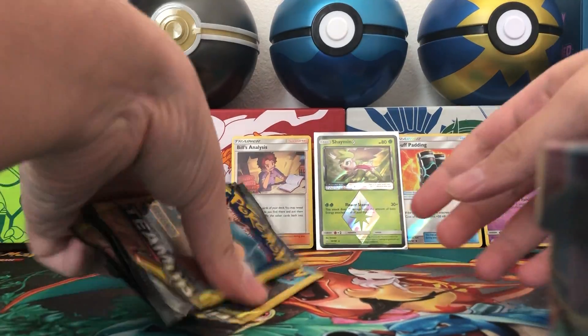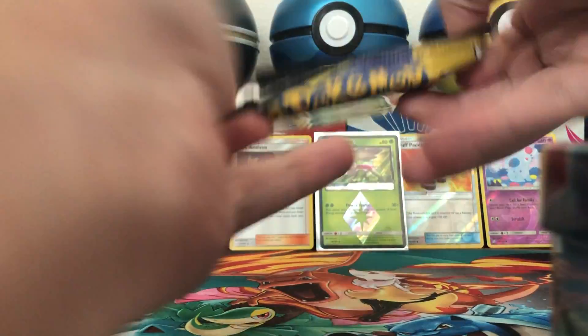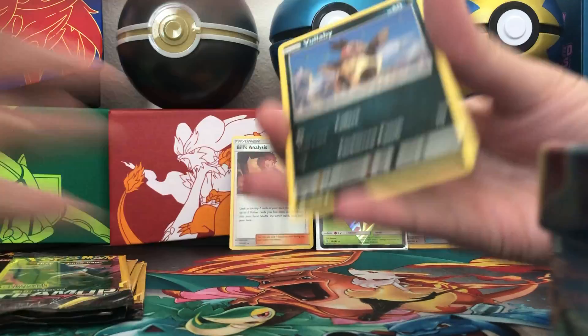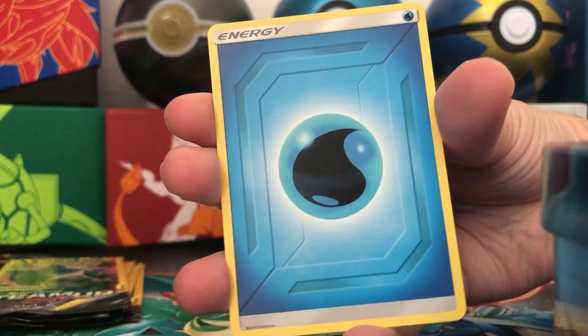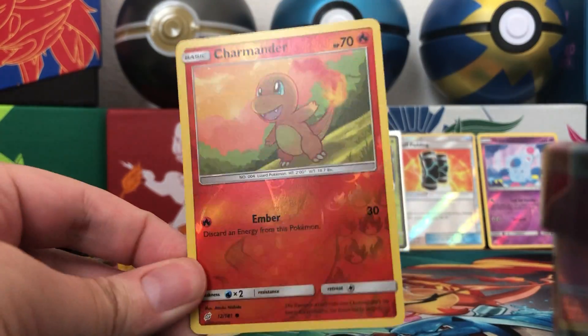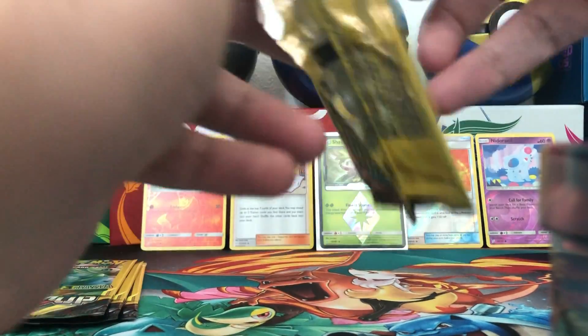Five packs remaining — can we get an ultra rare and give out more code cards? Hopefully. We pulled Vulpix, Water Energy, and a reverse holo Charmander. Not the holographic — it's the Vulpix. All right, four packs to go.